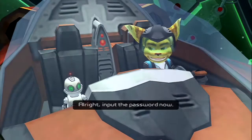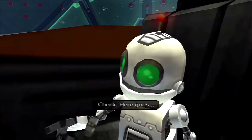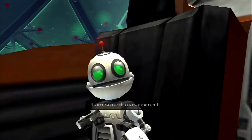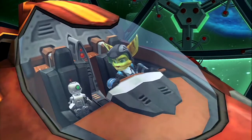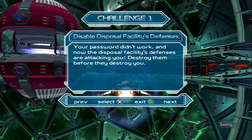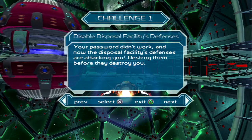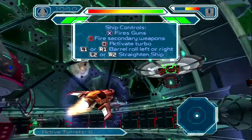Let's do a bit of story. We input the password and - the defenses are attacking us! We've got to hold them off until Fitzwidget gets here. New ship battles - I'll probably do a bunch of these to get some bolts. The password didn't work and now the disposal facility's defenses are attacking - destroy them before they destroy you!